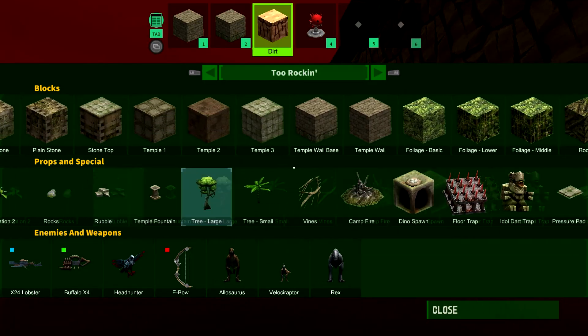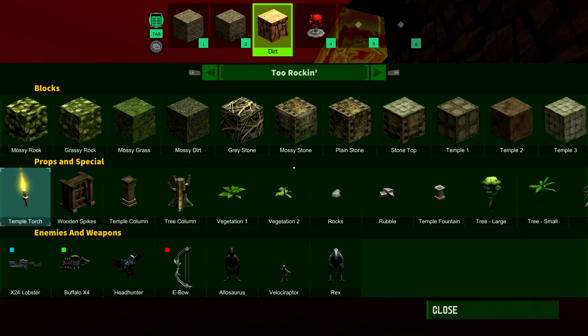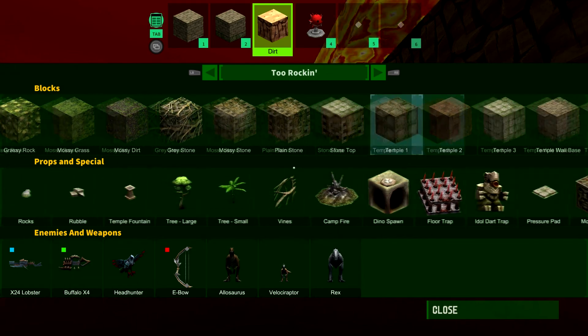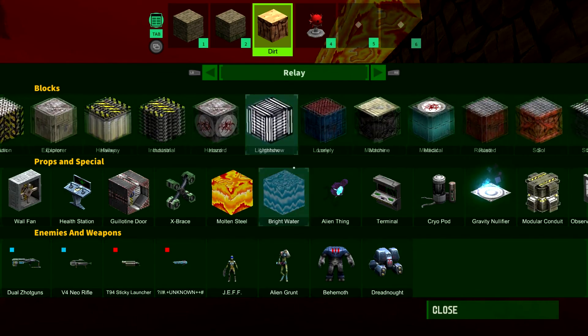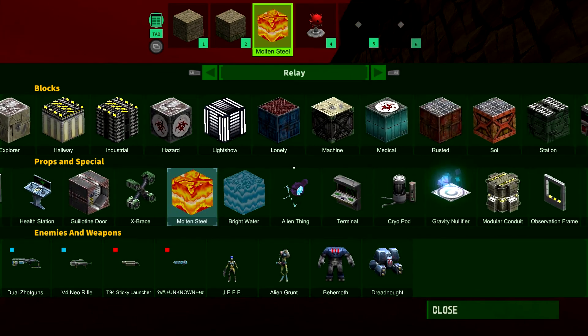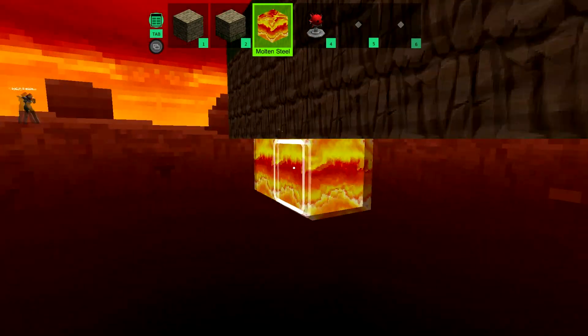What's the lava under? Where are you getting lava from? Relay. It's molten steel. Same difference.